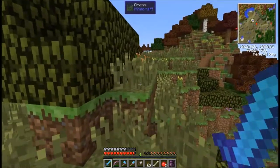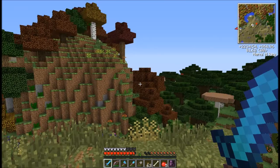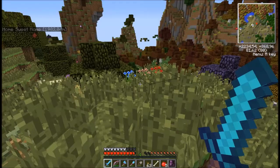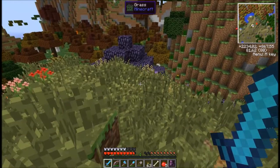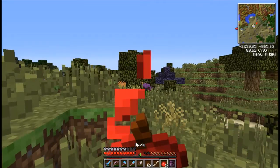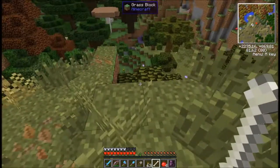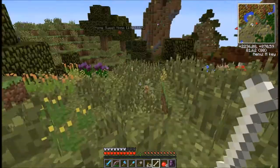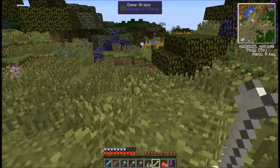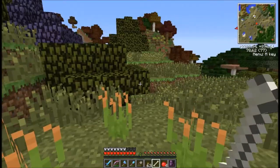It looks like that's one of those forests from the old world, and that biome should have more wolves. So actually we could see if we can find some more wolves. Is Daisy missing again? I should just pick her up and carry her on top of my head.